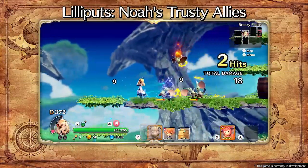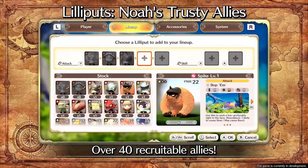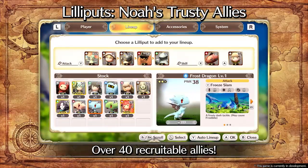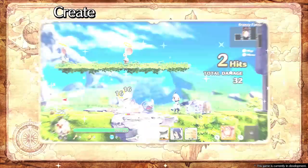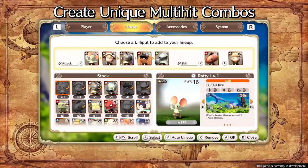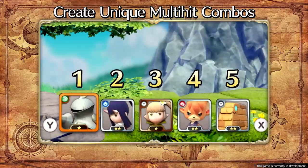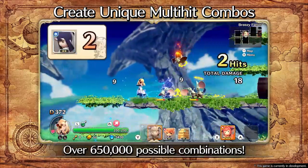Call upon Liliput's faithful and powerful companions to aid Noah in battle. With more than 40 different types to find, there's a combination for any situation. Each Liliput has a unique set of skills — combine their movesets to create the ultimate lineup to suit your playstyle.